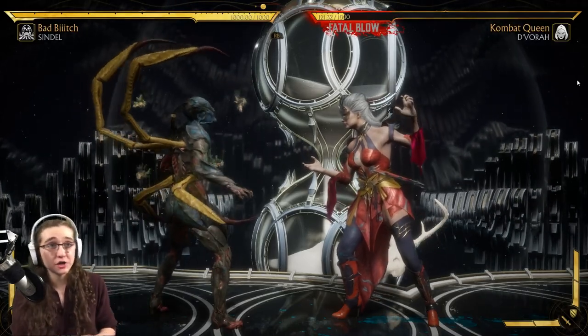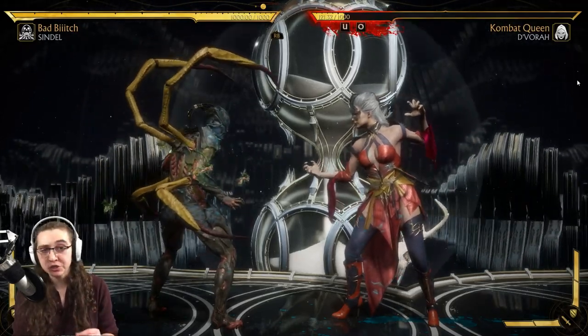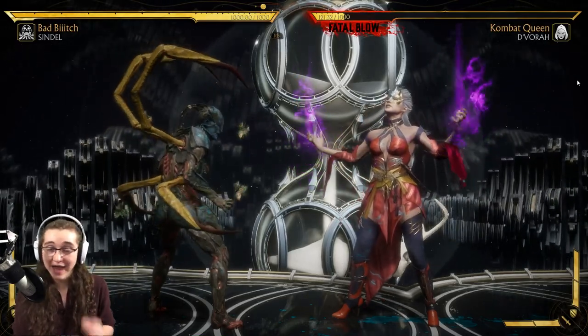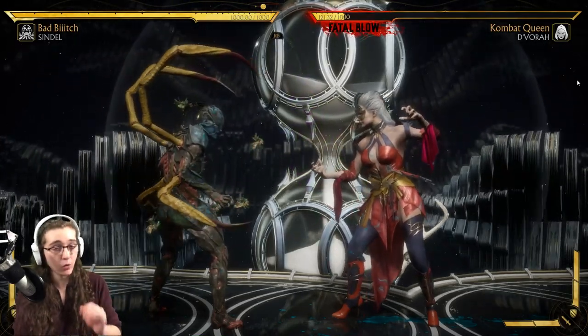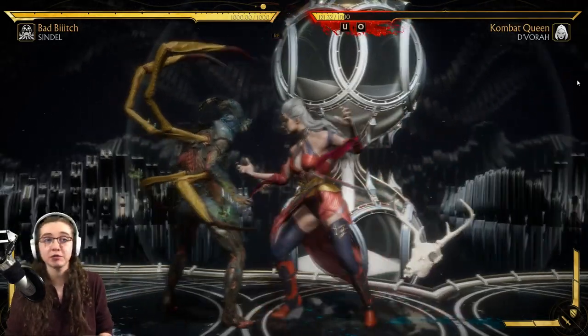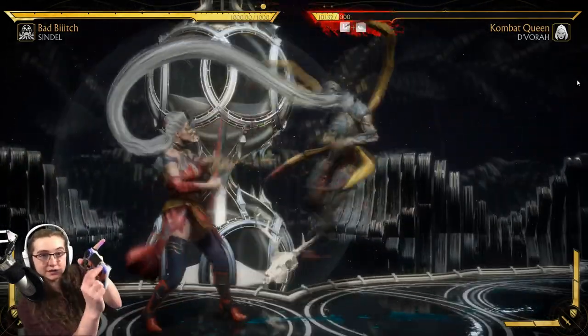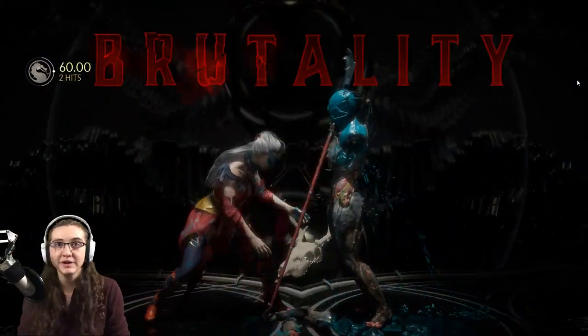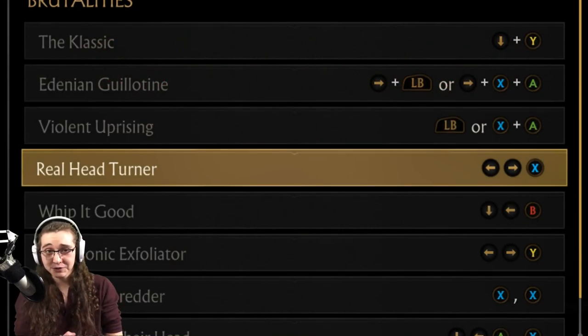We're moving in for the final strike here. Just finish your opponent with a back throw. While that animation is playing out, spam either the X and Y buttons very rapidly, or the square and triangle buttons, very rapidly. Let's go for it. Spamming those buttons. Boom. Very easy.